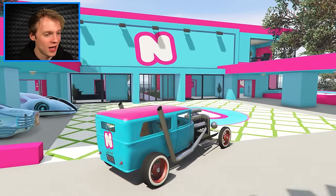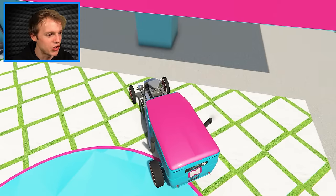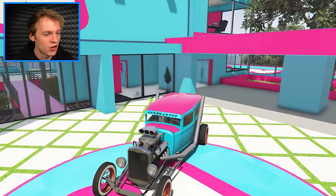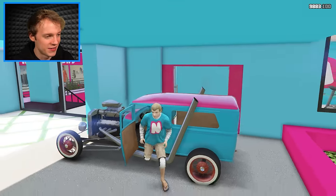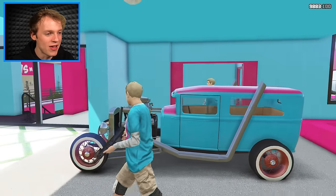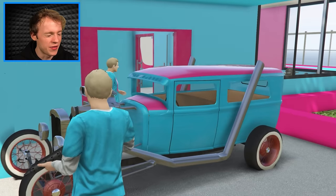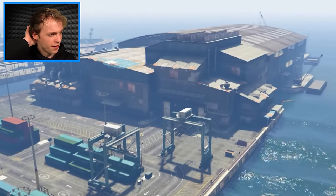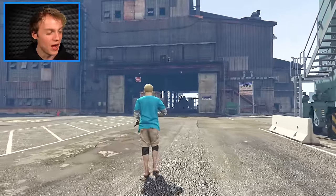I'm just going to park this in the corner right over here. Perfect. Twin, I want you to guard my vehicles with your life — you can't leave. Guard my vehicles with your life, I'm going to go and get some more. What on earth am I going to find here? This is the Los Santos Naval Warehouse — this is where they build submarines and boats. Could you imagine if I have a boat or even a submarine?